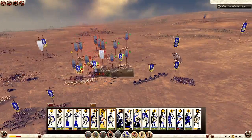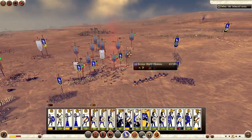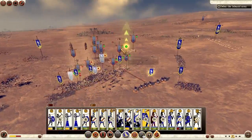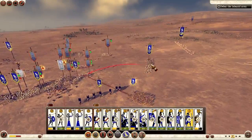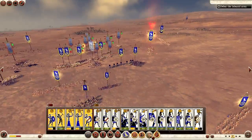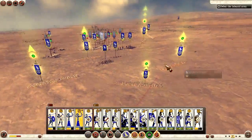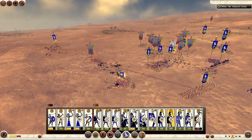I can use my pikemen now and pike them to death — if that's even a word. I've got my skirmishers hitting them on the wing, and my camels I'm able to charge in with from the right flank, taking out the elephants and their cavalry on that flank. I've also taken their elephants out on the left flank, so they haven't been able to use them.